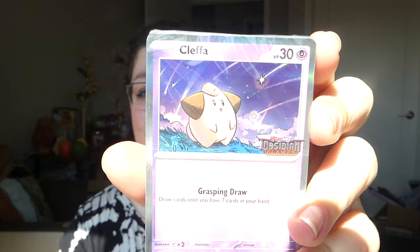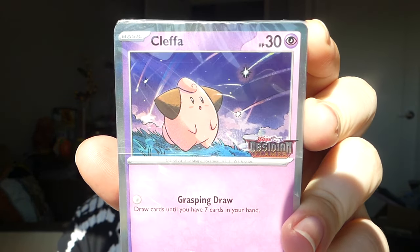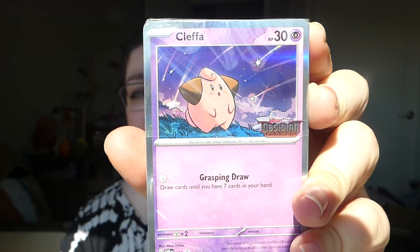On to the next box — please be different! I didn't know what any of the promos were for this set. I love Cleffa so much, you guys — one of my favorite Pokémon. Just too cute. The artist is Mina Nakai, who I really enjoy in the Pokémon TCG. That artwork is just adorable. That promo pleases me greatly.